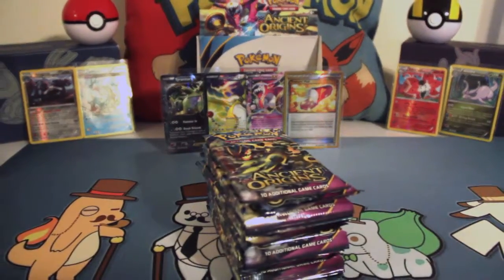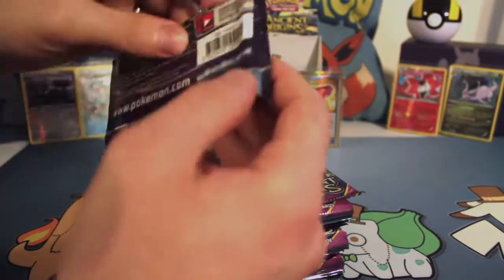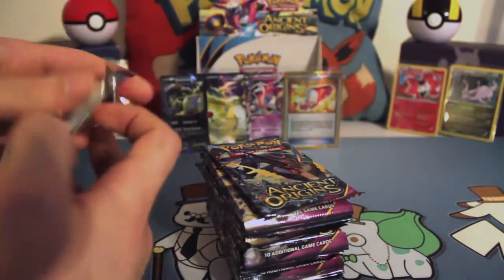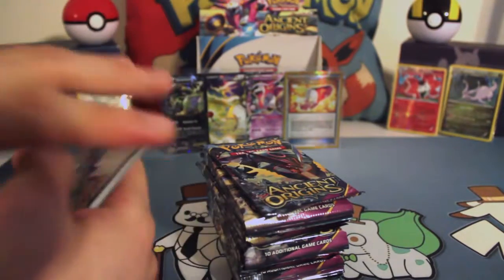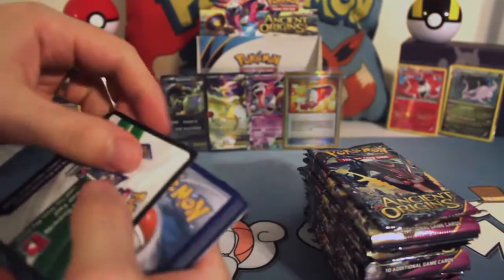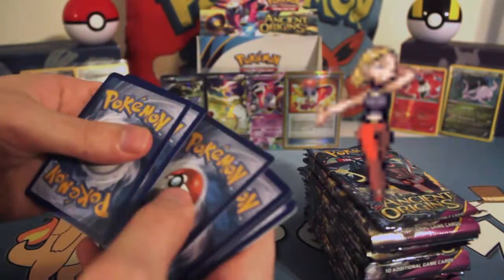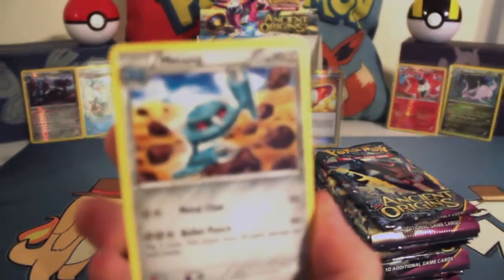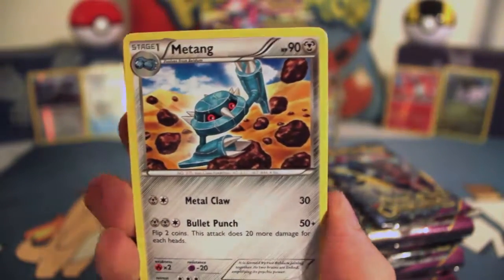I am joined, as always, by my Junior Trainers: Ace Bubbles, Smiley, and my wife Eurist. She's not a Junior Trainer — she's a Beauty. That's a Trainer class: Beauty. I'm teaching my whole family about Pokemon.